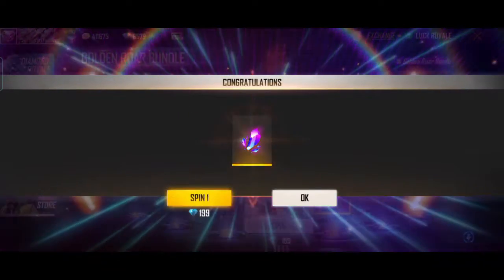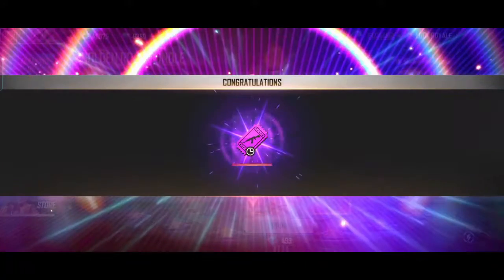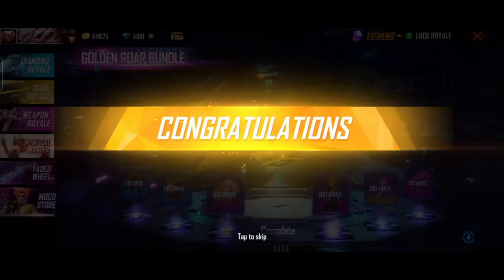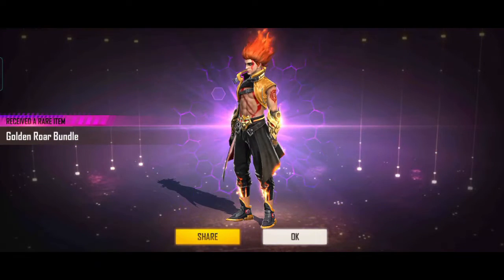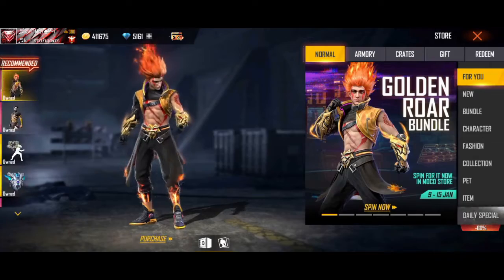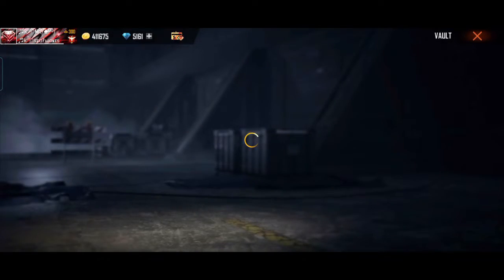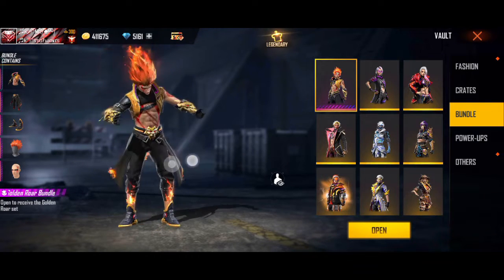If you have a 90% bar or a 10 or 5% bar, you will get a 1 spin. If you have a single one, you will get a 2 spin. If you have a single one, you will get a 3-spin. That's why the bundles are most important.